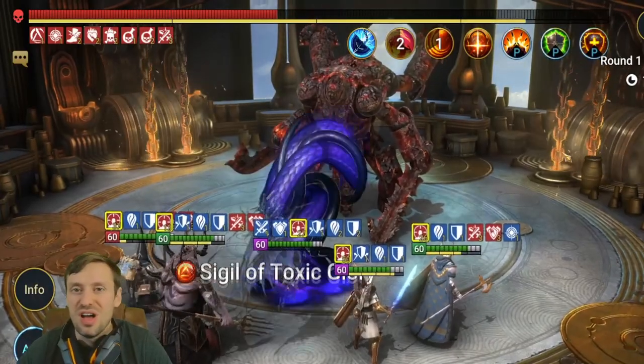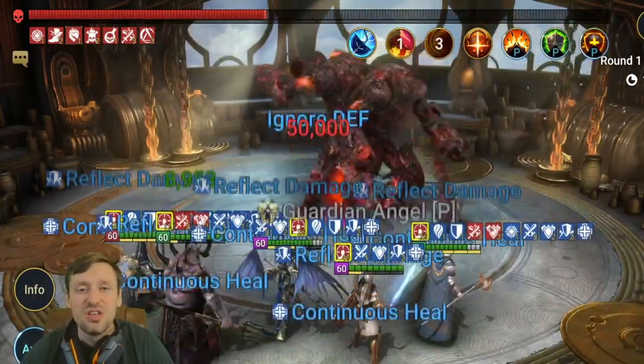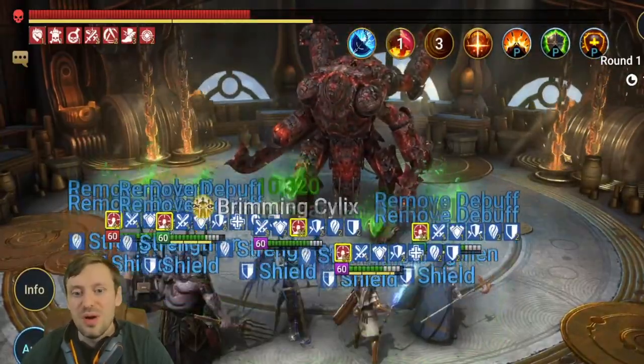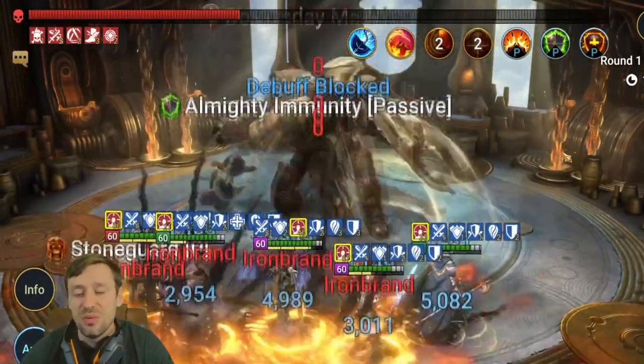Mithrala — I think everyone's using her. She throws out Hex which means all of our abilities do more damage. She's throwing out poisons which helps speed up the run, and she also cleanses as well.